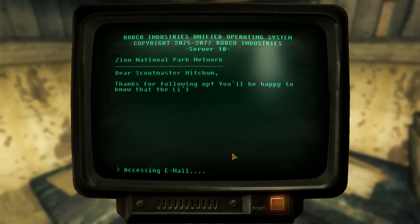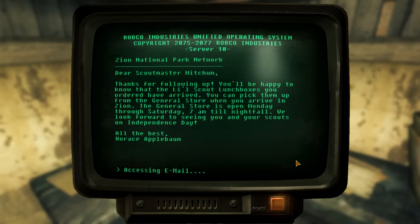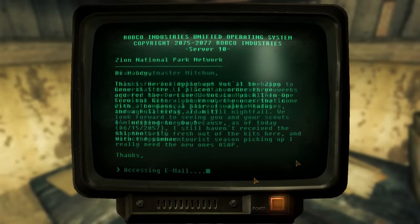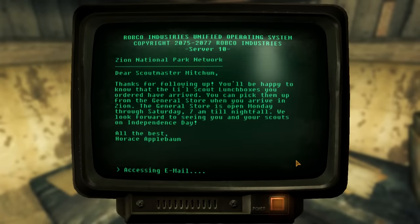The next note, called Bus Tour, is a letter from Horace to Scoutmaster Mitchum. Horace ordered some Little Scout lunchboxes and wanted to let the Scoutmaster know they were ready for pickup. Perhaps the Scouts never made it, or perhaps Horace had extras remaining after they visited — and these may be the very Scouts whose bus we found crashed in the Virgin River. The date of Horace's first message was June 15th, 2057, which is 20 years before the bombs dropped. The Bus Tour note is undated, so it could have been written at any time, raising questions about continuity.